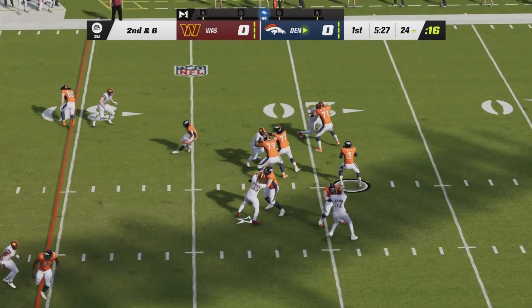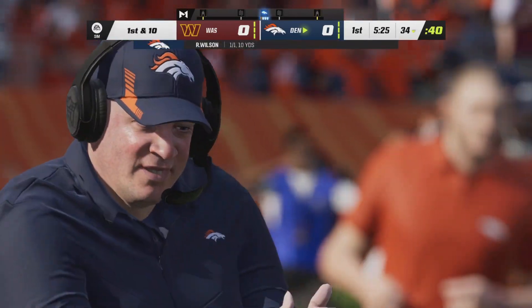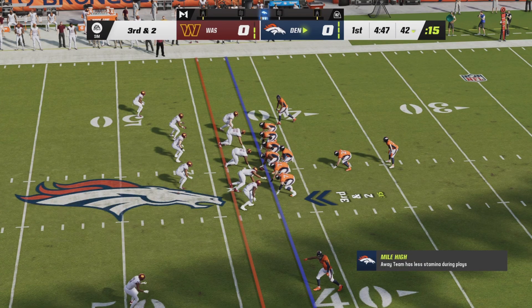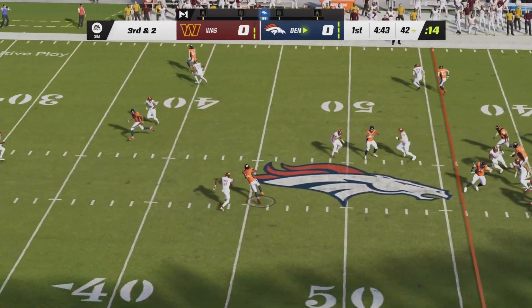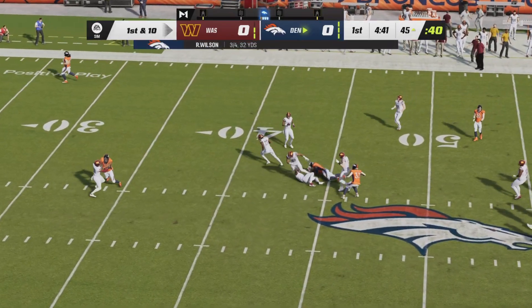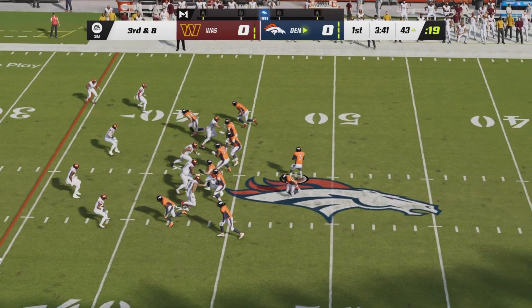A 4-4 Williams on his first carry. Russ now through the air — a pass to the right side has Dolchich, first down Denver. Wilson to the Broncos now on third and two, an I-form look. Williams will not get the carry. Wilson play action, left side has Cortland Sutton inside commander territory. Russell Wilson nearly throwing a first drive interception.